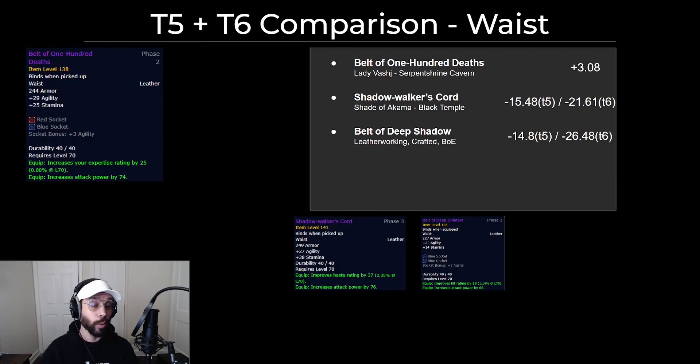For tier 5 and tier 6 waist, the Belt of 100 Deaths is still best in slot. You have a few other options — the tier 5 crafted belt, which is not as good, and the Shadow Walker's Cord, which is the new belt from Akama in Black Temple, and it's technically maybe a little bit better than the crafted tier 5 — they're about the same. If you were not able to get the belt, just hope you're able to go back and get one to drop for you, because they're a pretty big upgrade.